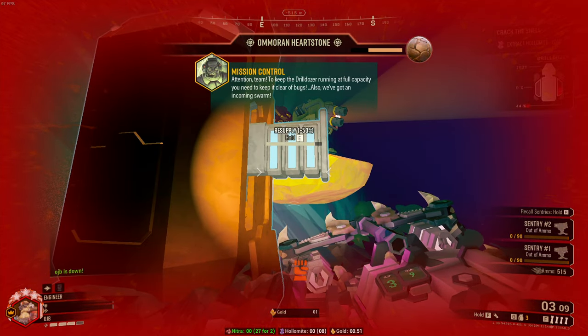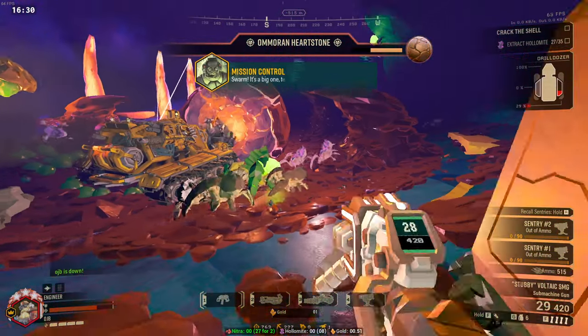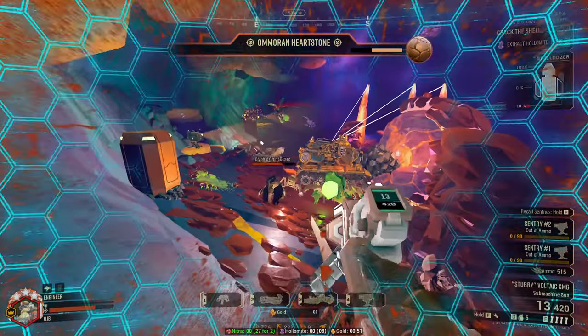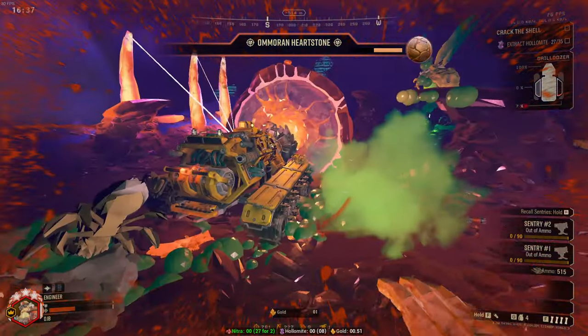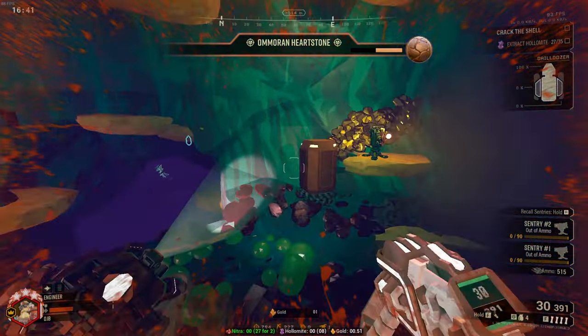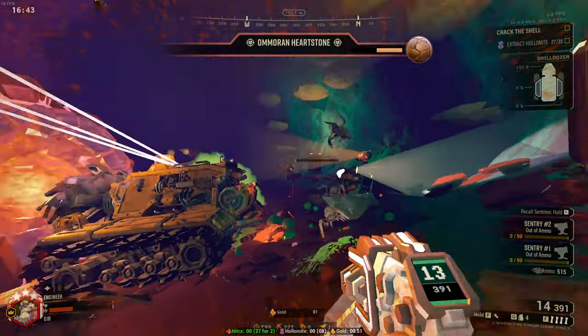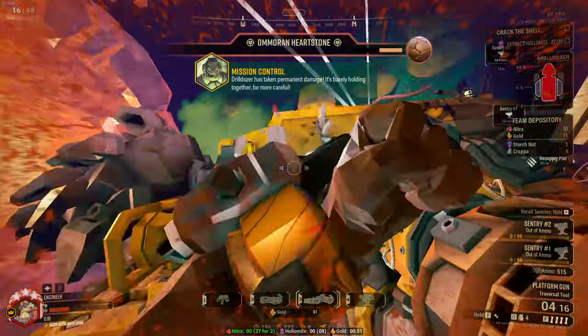We've got an incoming swarm — it's a big one, team. Watch out! Hot plasma! Plasma! Drilldozer is taking permanent damage — it's barely holding together. Be more careful. I'm not scared of you! Help me protect the dozer! Watch the plasma!